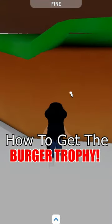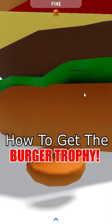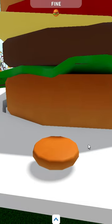If you go close to this burger and click on it, you can eat the burger and you become the burger. On top it says 'I'm burger,' but where's the rest of us? You actually have to find all your ingredients around the map.